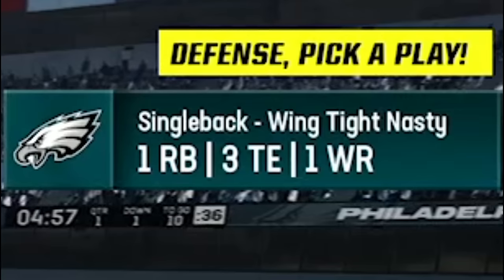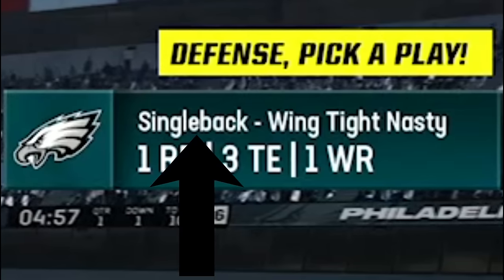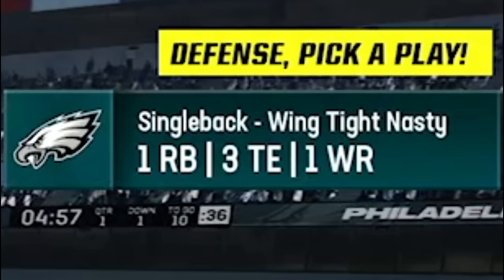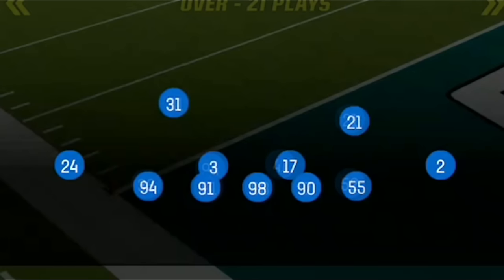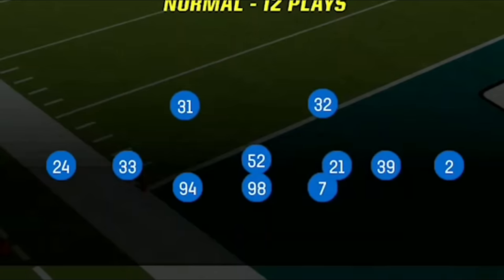On this first play my opponent is showing a three tight end set from under center in single back. I should try to match personnel since people usually run more than pass from under center, and three tight ends is a heavy run indicator as well. I should try to match with my 3-4 odd defense for size, but I choose my quarter normal defense instead, as I sometimes force specific defenses to make videos about them. That's not a problem you guys will have, so match personnel in a situation like this.